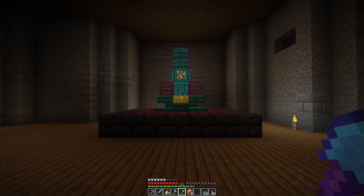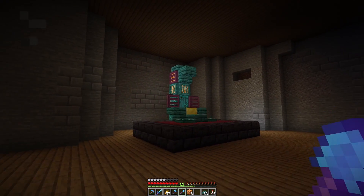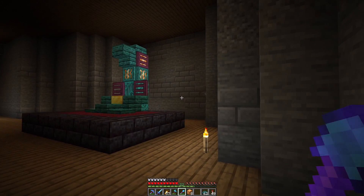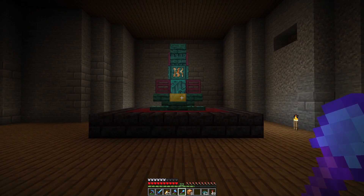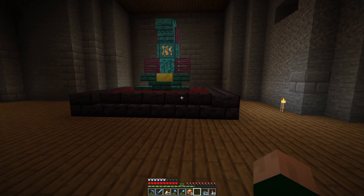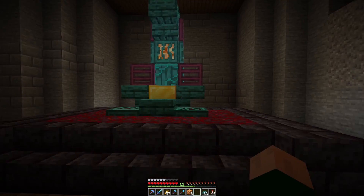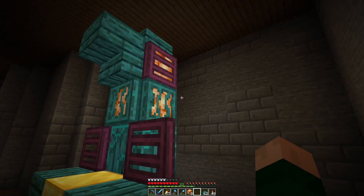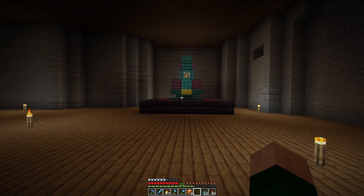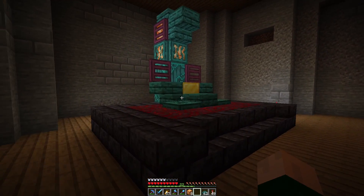I'm looking at the throne here and I've done a bunch of stuff with some warped stem, some crimson trap doors, lighting, and of course all the gold for the throne. The gold looks really nice with the warped blocks and I can get down with this. Now I need to build a really nice backdrop. I replaced some of those front blocks with stairs and this is much better. The basic shape for the throne is set.